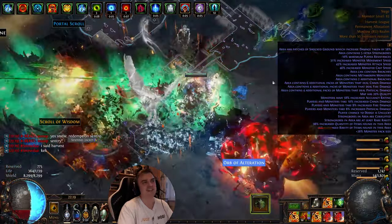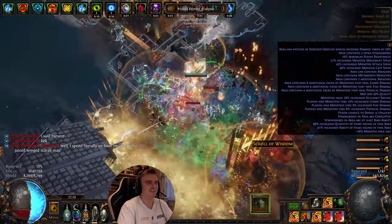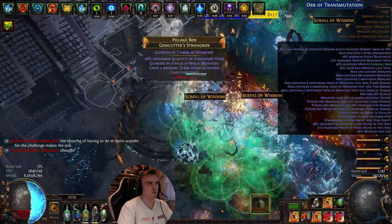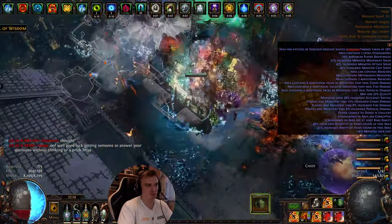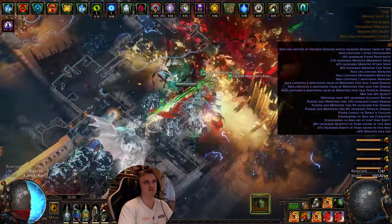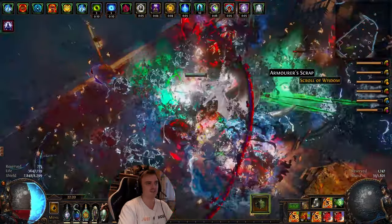The thing I hate when looking at builds is that everybody posts builds with absolutely insane mirror gear and they still die in T16s. For me, all the time I'm trying to do any build of my own, I try not to use any mirror gear — maybe a few exalts here and there, but nothing too crazy, something acquirable. This is the clear speed you can expect — all the Volatile Dead orbs go hunt around corners everywhere. It kind of reminds me of Tornado Shot that chains around corners.